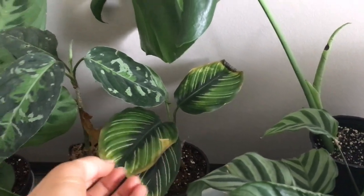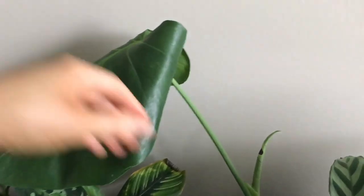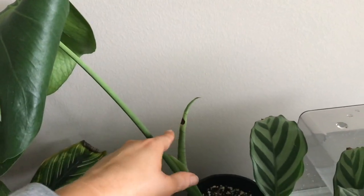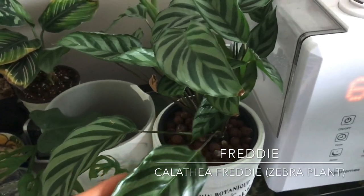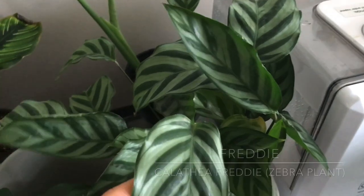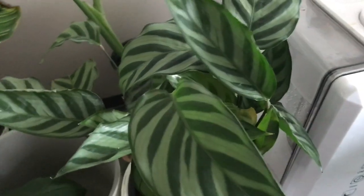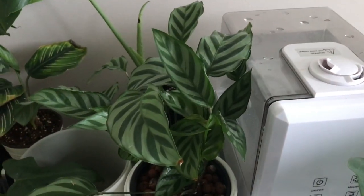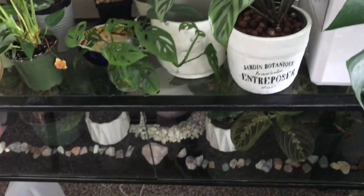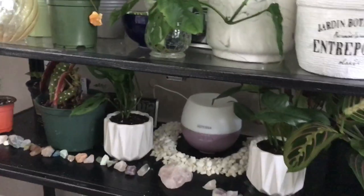I don't see any new growth yet, so fingers crossed. Back here I have a sad-looking leaf that I chopped — it had a little baby coming in the back but it's not looking so good. And then in the front here we have Freddie, one of the other plants I transferred to LECA. It's been going pretty well — Freddie seems pretty happy. There are a couple of leaves that dropped but that is to be expected when you're transferring a plant completely out of soil to a different medium. I'm sorry if these bottom ones are going to be a little hard to see — my camera doesn't pick up very well in lower light.